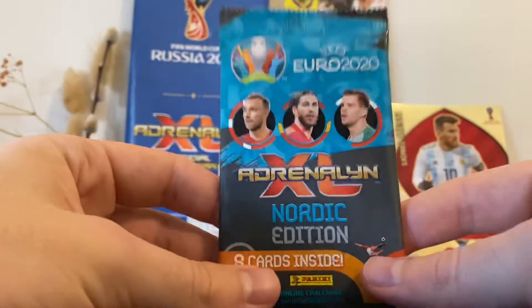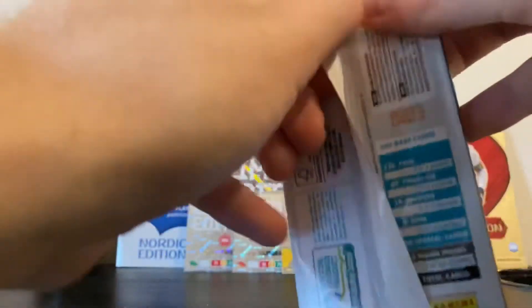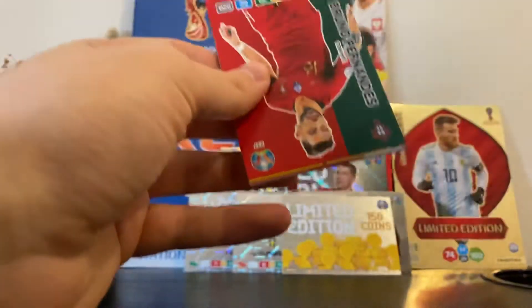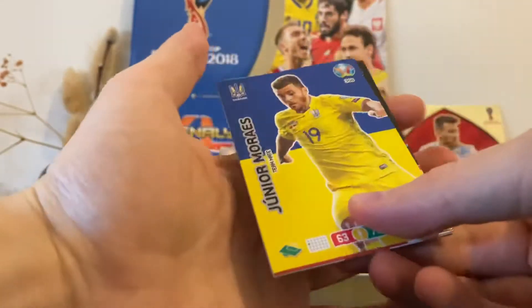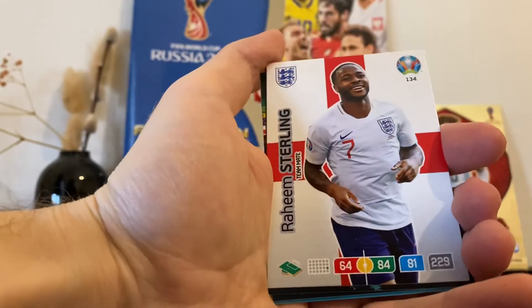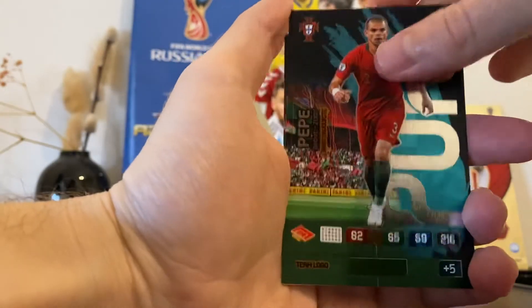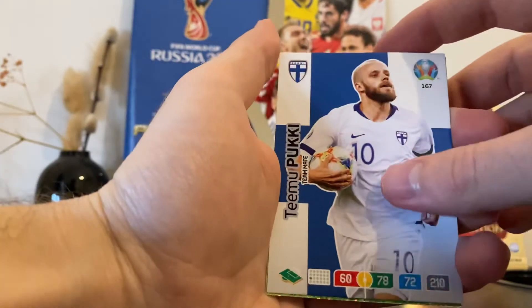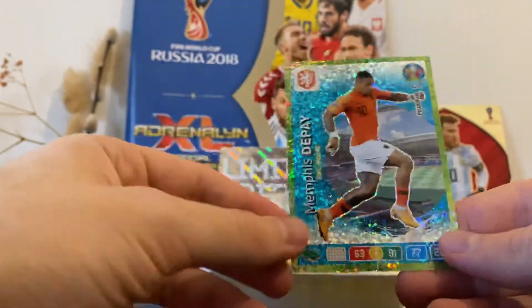Last pack. On the pack we have Christian Eriksen, Ramos, and I think Chesney. Bruno Fernandes, Junior Moraes, Nikolaj Jørgensen from Denmark, Raheem Sterling, Pepe — fans' favorite, very nice. Croatia badge, Timo Pukki from Finland. Last card: Memphis Depay power-up. Very nice.